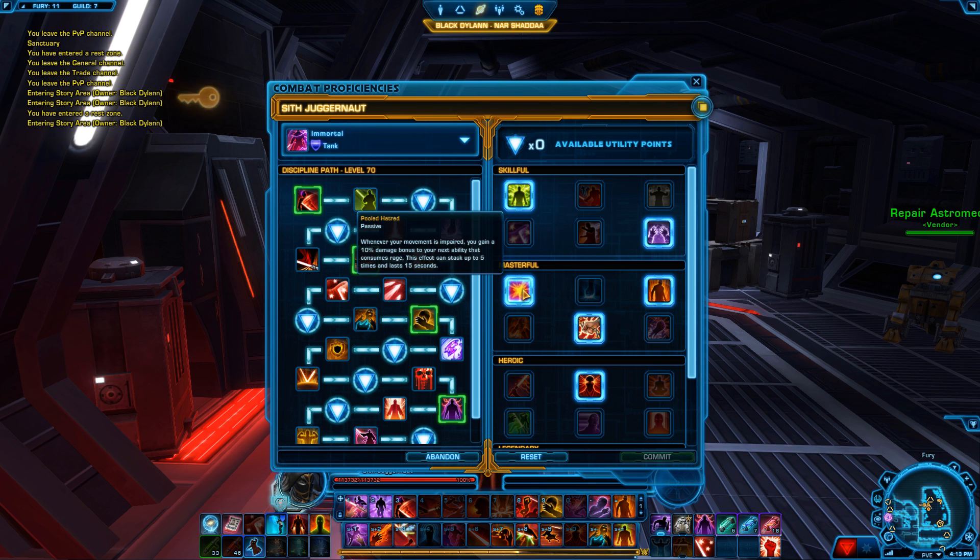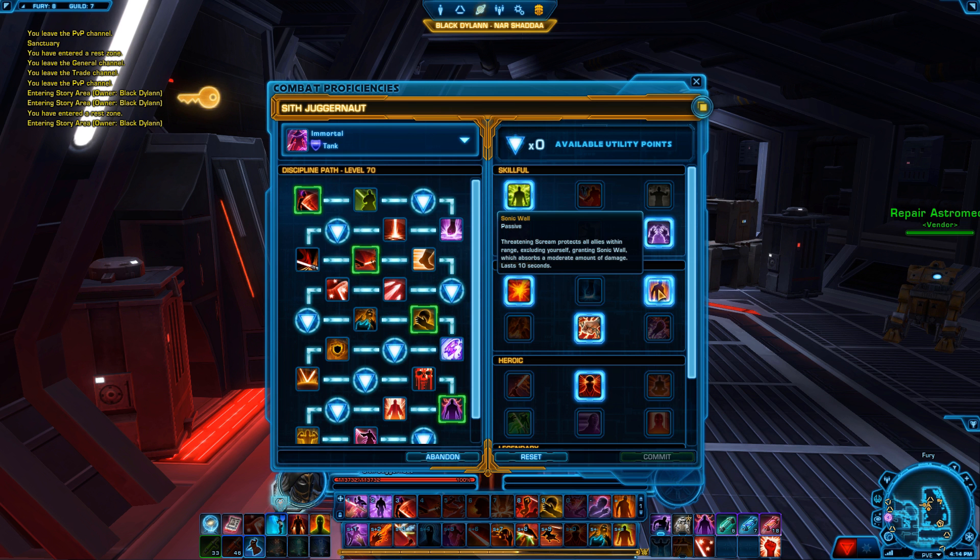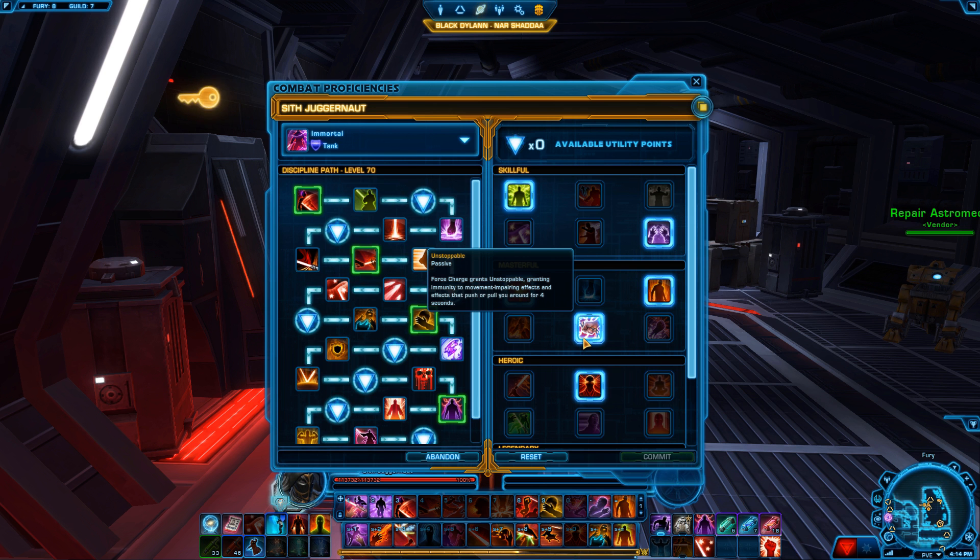In the Masterful tier, I take Pulled Hatred — whenever your movement is impaired you gain a 10% damage bonus to your next ability that consumes rage, stacking up to five times and lasting for 15 seconds. Pulled Hatred is also getting a nice rework coming in a few weeks. I take Sonic Wall, which when you use Threatening Scream protects all your allies within range and absorbs a moderate amount of damage. I also personally like Unstoppable, because when you use Force Charge it grants immunity to movement-impairing effects and pushes or pulls for four seconds.